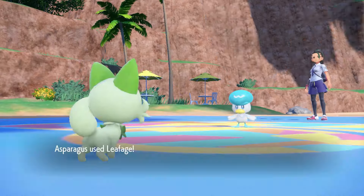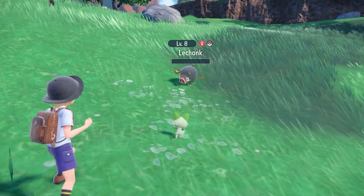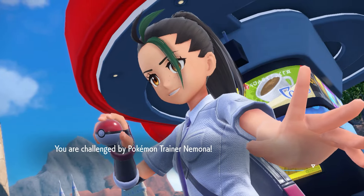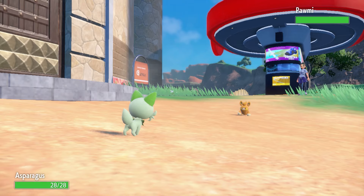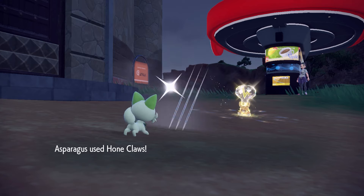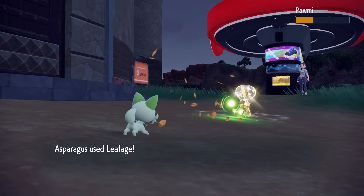Asparagusk starts with Leafage, so our first in-the-moment battle was no problem, but now we need to grind. I got Asparagusk to level 10 before the next Nemona battle. Klawfi was still not an issue, as was Nemona's Pawmi. Her Pawmi will only use Thunder Shock, which Asparagusk resists. Using this knowledge, I had Asparagusk set up Hone Claws before two-shotting Pawmi with Leafage.